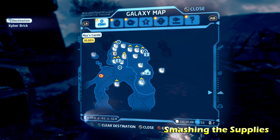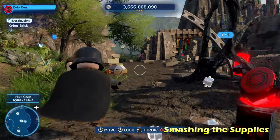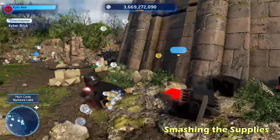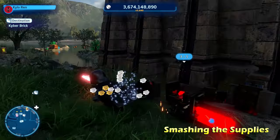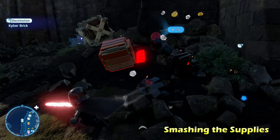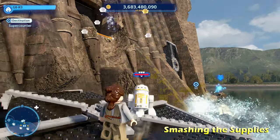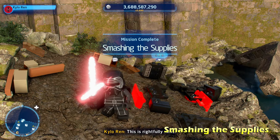Next up, continuing to move north, we're going to do Smashing the Supplies. This is kind of in front of the castle — there's going to be one of these red crates, destroy it and that's one out of five. There's four more, all around the castle, none of them in the forest. Move over to the north, get that red crate, then move to the opposite side of the castle for a couple more. Then over to the left side of the castle for another, and the last one's in the back. You'll notice a grapple hook point on a TIE fighter wing — pull that down, jump over, and reach the last red crate to get the Kyber brick for Smashing the Supplies.